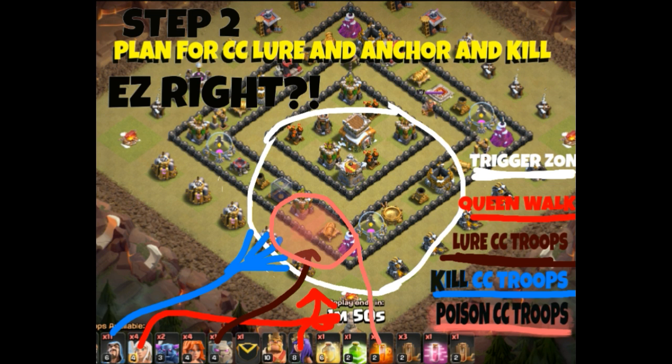First of all you want to pull the clan castle troops out and kill them. In this picture you can see several things: the trigger zone, the queen walk, lowering the clan castle troops, killing them, and poisoning them. This is all part of the Kill Squad's job — to pull out the enemy's clan castle troops, kill them, and then continue the attack and take on secondary objectives.